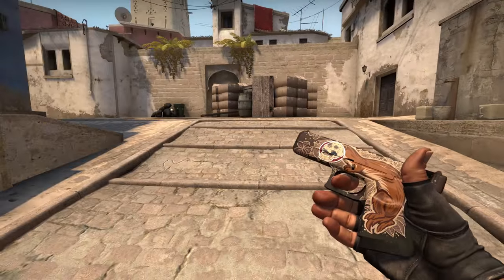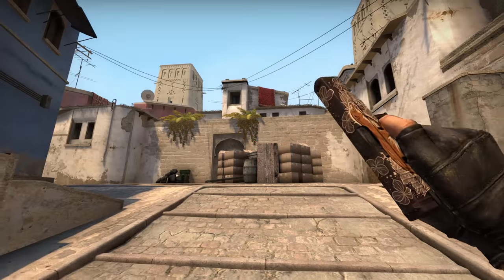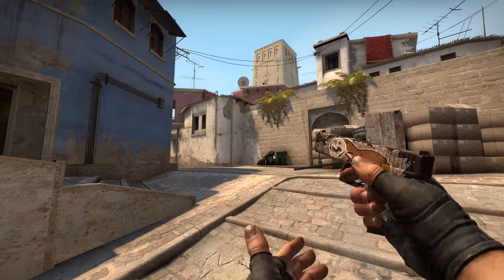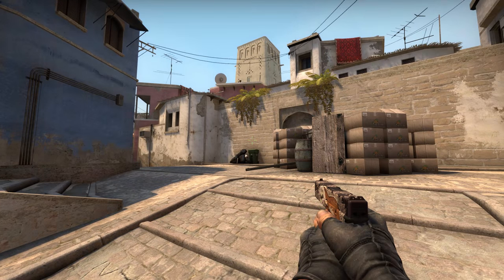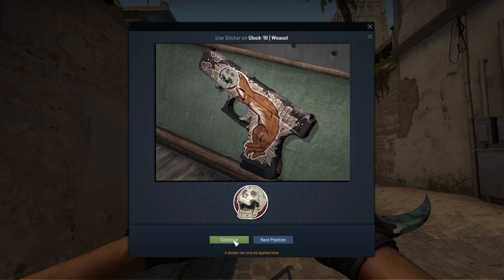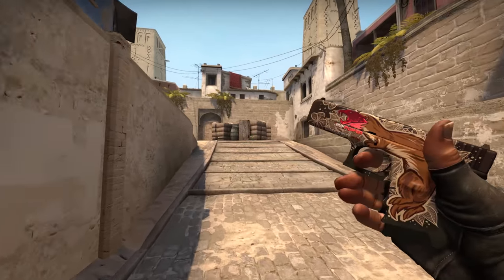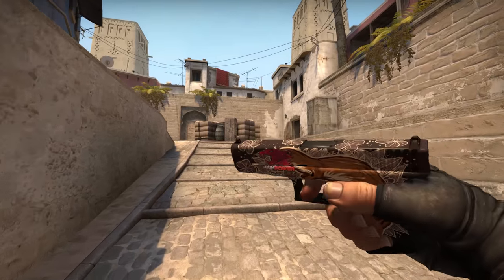If you guys know any other stickers that would look funny on the weasel's head, feel free to leave them in the comments — I'll be looking to test out some more. You can also check the comments for what other people are doing, since I'm sure there are more combos out there. These were probably the best three I could find on my own, but that's pretty much it for this video. Nothing too long, but I thought it was kind of fun. I'm Skillet and I'm out.